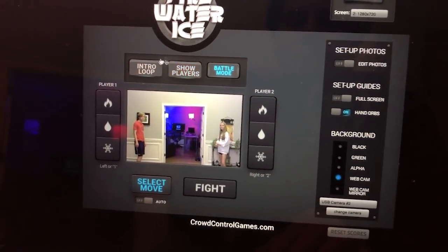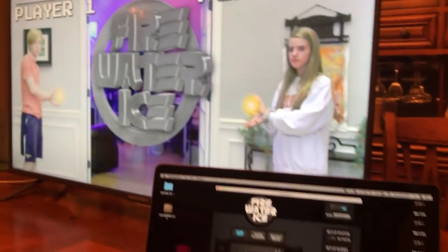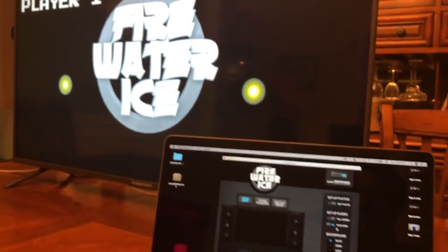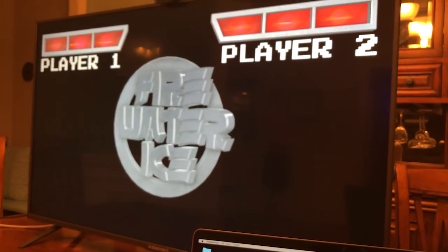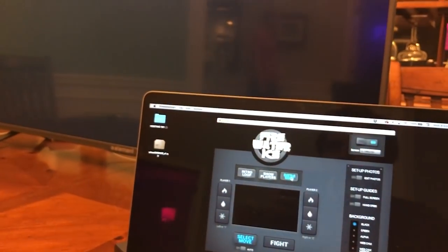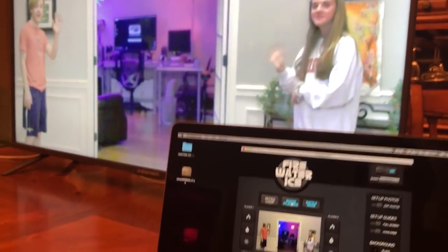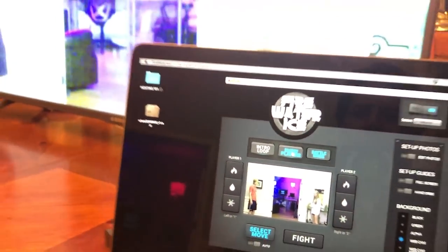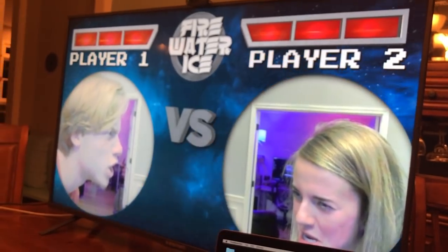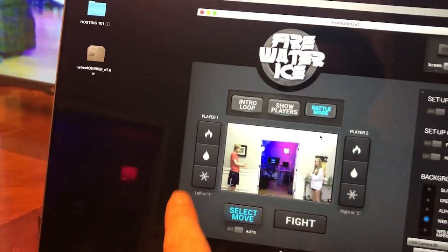Now you're ready to play. Hit the intro loop and you'll see a cool logo. You can click black to hide the webcam for a walk-in screen. When ready to play, go to battle mode to show the webcam with players. Hit 'Show Players' to show the classic matchup screen — Player One versus Player Two.